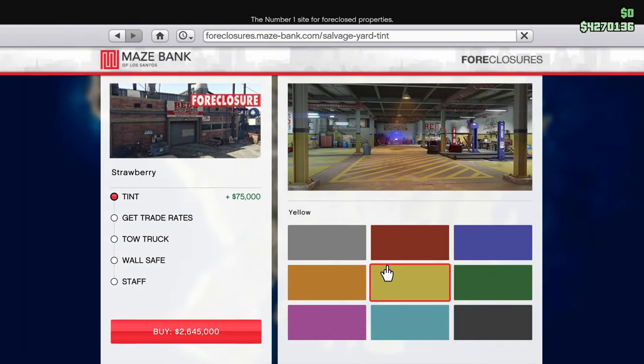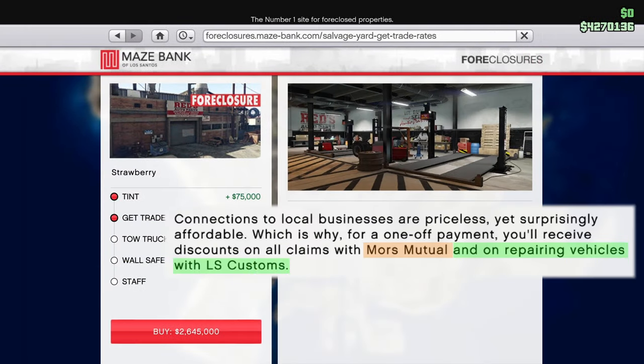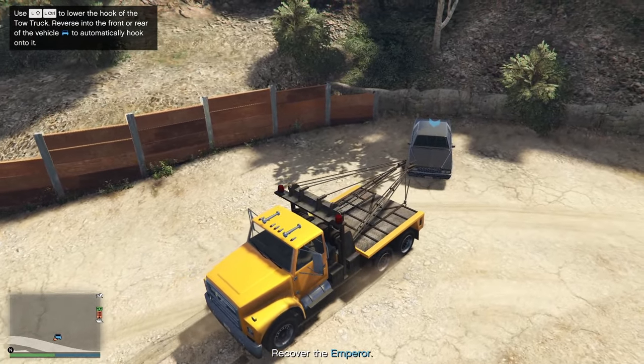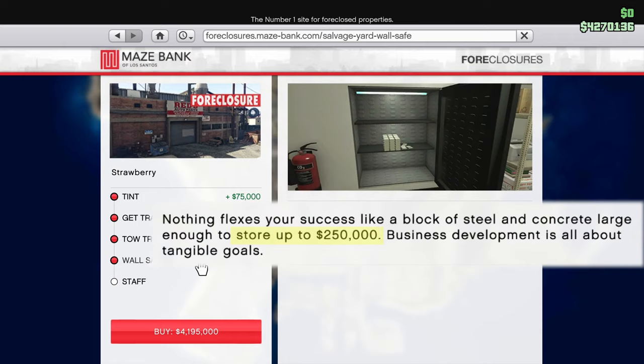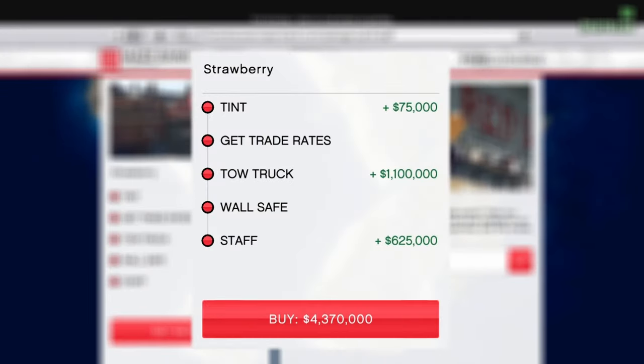When you choose a location you will get a few upgrade options: Trade Rates, which makes material claims and repairs at LS Customs cheaper; Tow Truck, which allows you to do the tow business; Wall Safe, which increases how much your safe can hold but is not worth buying; and Staff Upgrade, which doubles how quickly a car can be scrapped from tow truck missions. I would personally only pick the Tow Truck and Staff upgrades.